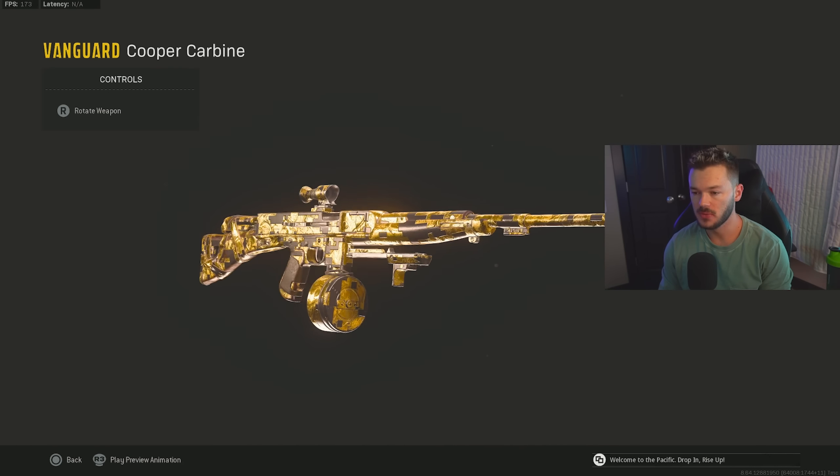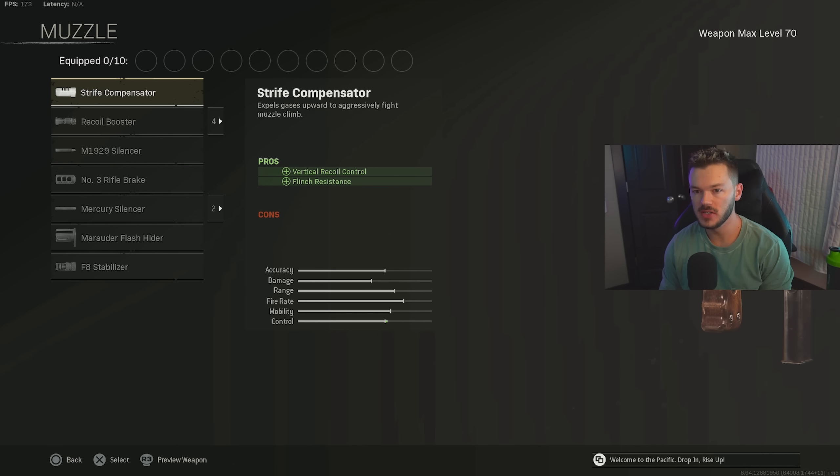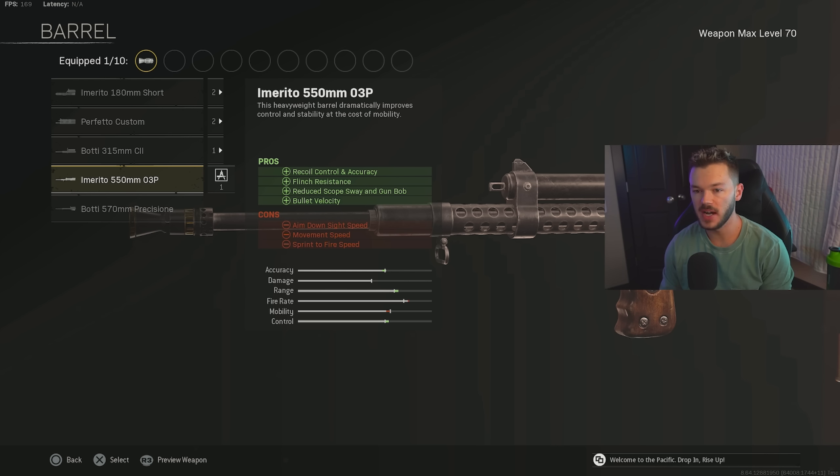Next up, let's give you a build for the Armaguera — one of the most highly picked SMGs on Rebirth Island and one of my personal favorites. For the muzzle, we're going with the Recoil Booster to increase fire rate. For the barrel, we're using the Emaretto 550mm 03P Barrel for recoil control, accuracy, and flinch resistance.